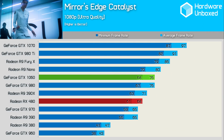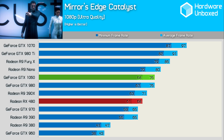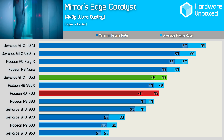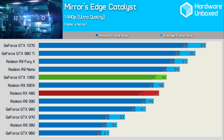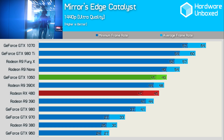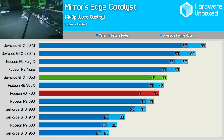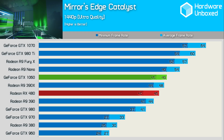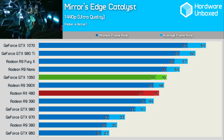Mirror's Edge Catalyst only supports DirectX 11. At 1080p the 1060 is 12% faster than the RX 480. At 1440p, the 1060 is now quite a bit faster than the GTX 980, whereas they delivered the same performance at 1080p — the 1060 is now 20% faster, which suggests the 980's 4GB memory buffer is to blame. The 1060 is 7% faster than the RX 480, with an average of 49fps opposed to 46fps.